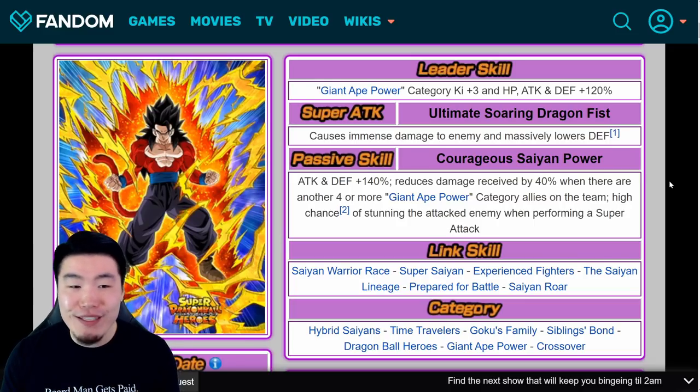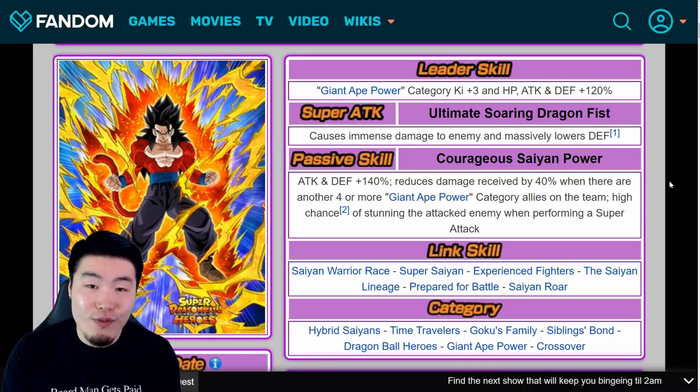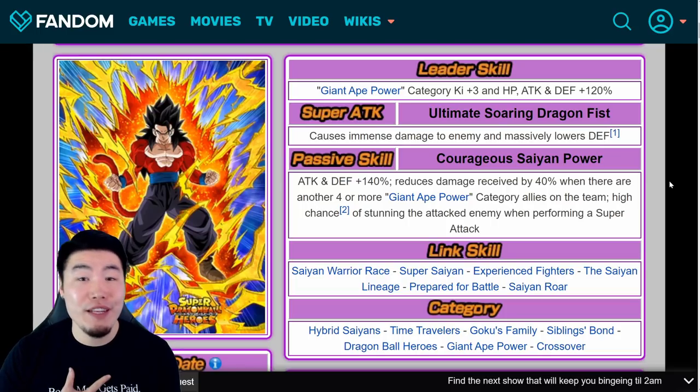I still think he's a great unit, and I still love Super Saiyan 4 Gohan. Once he gets a token awakening, he's going to shoot right up this list — he might be number one for all we know. But right now, just in his SSR form, still impressive, just in my opinion not as good as the other guys.